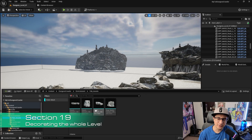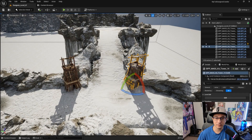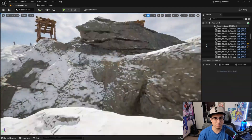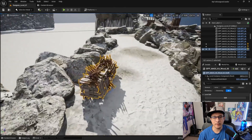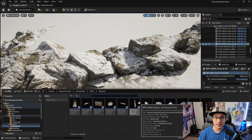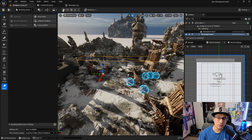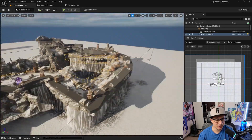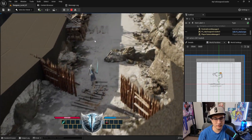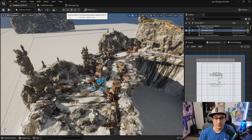The last section, section nineteen, is decorating the rest of the environment. You'll learn directly from AAA studio experience: when to place a mesh, how to make paths interesting, and adding invisible blocking volumes so the player can't fall off. Then we populate the level with enemies — so you have a complete game with enemies, polish, and a boss fight at the end.